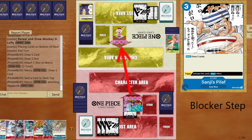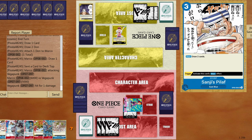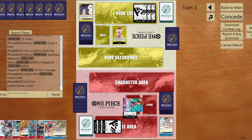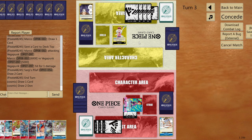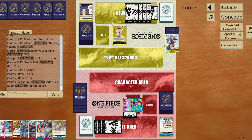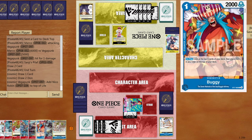Whatever the opponent develops by my seventh DON!! turn, I'll either play Gravity Blade or Newgate depending on the matchup. Newgate will be very valuable against Vegapunk since he keeps drawing cards. Opponent isn't playing anything yet — I draw one card, place Newgate back on top, give minus 2000, and go six to life again.